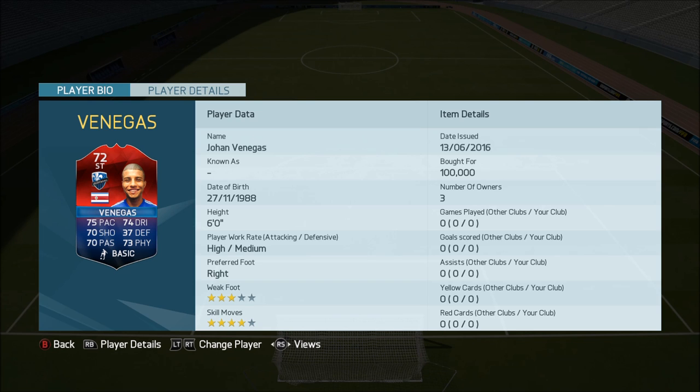He's got 75 pace, 74 dribbling, 70 shooting, 70 passing, 73 physical, 6 foot tall, high-medium work rates with 4 star skill moves. That is obviously a really well-rounded card.